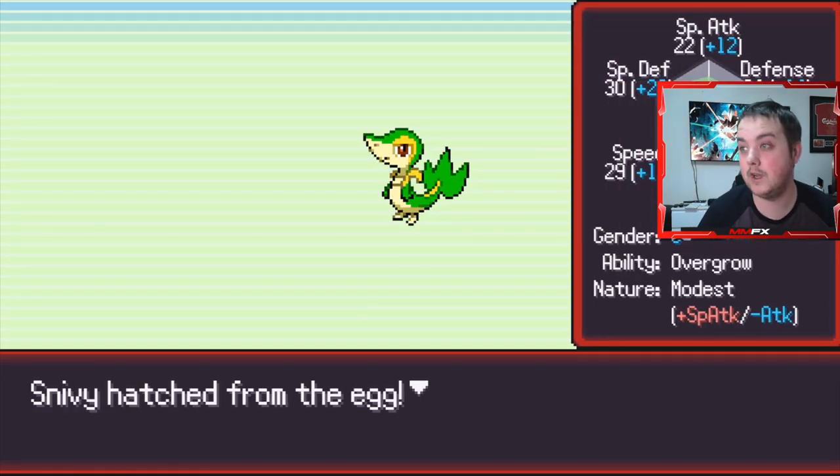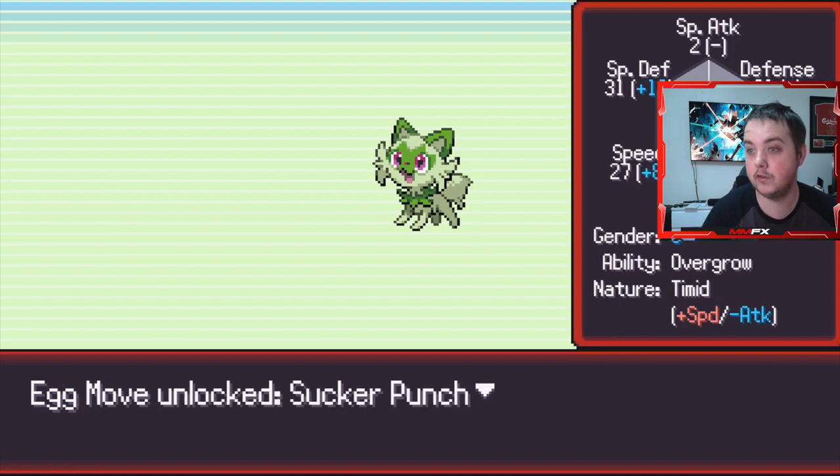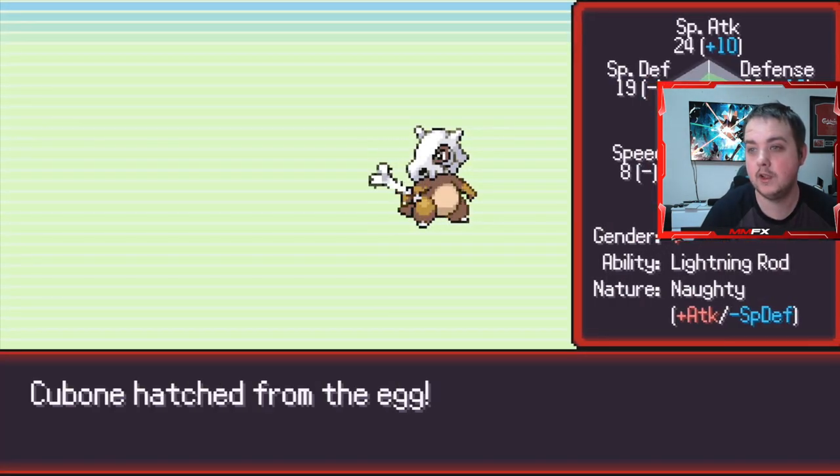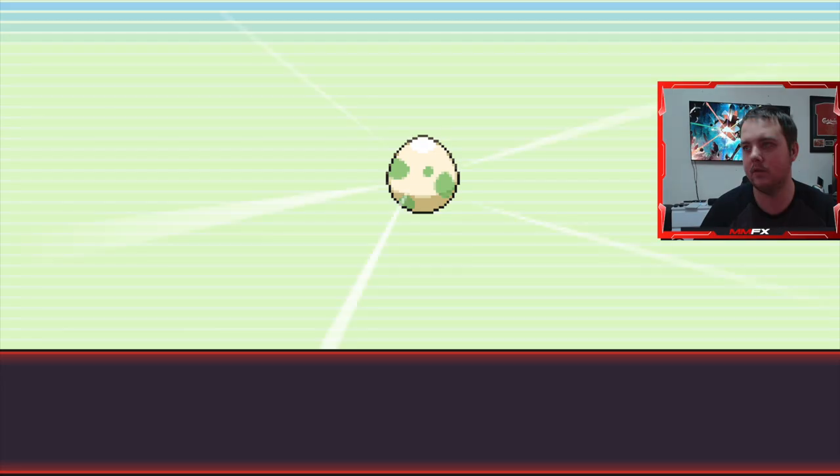Snivy's not a bad one either - Modest too, so that's not too bad. Another Sprigatito with Sucker Punch - that's two moves we got on that. Psychic Fangs. Come on, give us something good - never mind, that was the end of it.